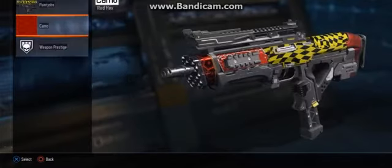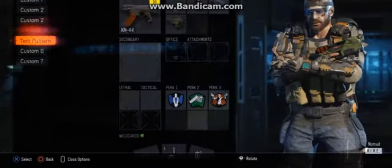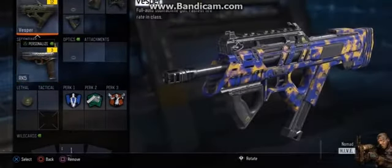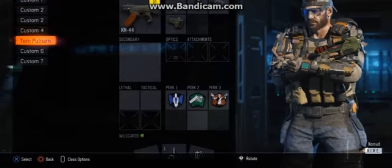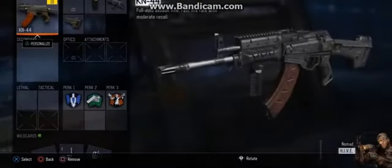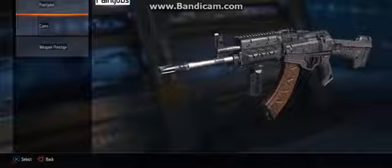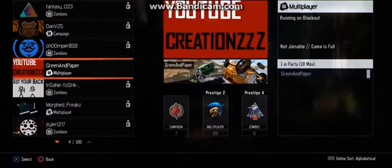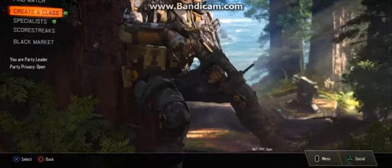I think the camo looks really sick. I've been playing with it on a few of my guns. I'm just showing all of the camos on my different guns, just to show you guys that I don't have gold or diamond on any of my guns, therefore you guys will know that I shouldn't have Dark Matter camo, but I do. So just send a friend request to Green and Paper — I'm putting his info on the screen right now. Just send a friend request to him and spam his inbox if he doesn't get back to you. That's pretty much all you have to do.